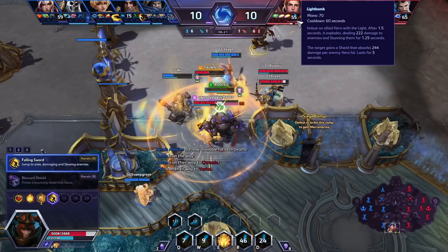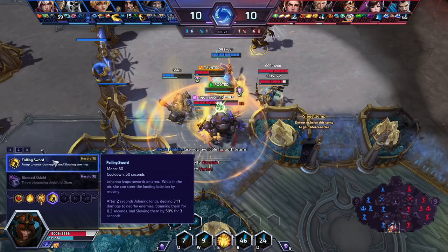Now this is awesome — there is an Anduin on cooldown. For those who aren't familiar, tell us how this combo works. So the combo is Falling Sword and Light Bomb. The combo is to get the Light Bomb cast on yourself — on the Johanna — before she uses Falling Sword. I'm calling for X-Ray to use the Light Bomb on me. And while I have it on me, I jump into the air using Falling Sword on the target. While I'm above them, the Light Bomb explodes in the air above them and still stuns them. So they get stunned from the Light Bomb while I'm in the air, and then I land and stun them again. It's like a massive CC combo with the Hanzo arrow as well.